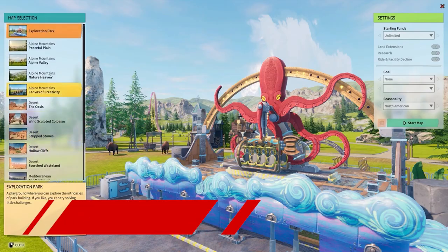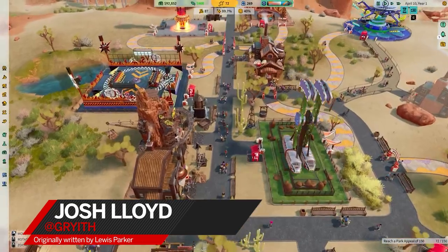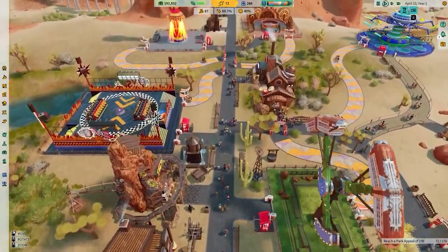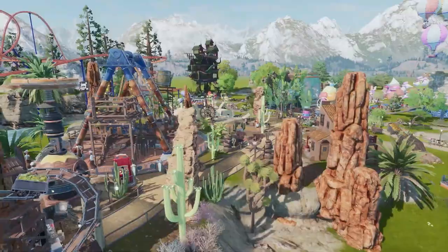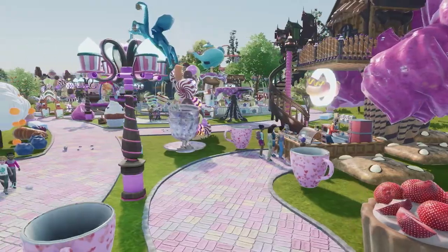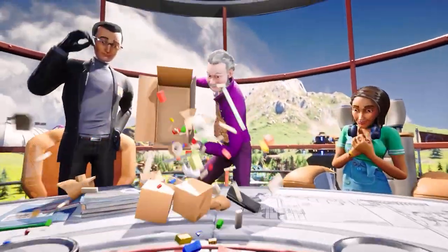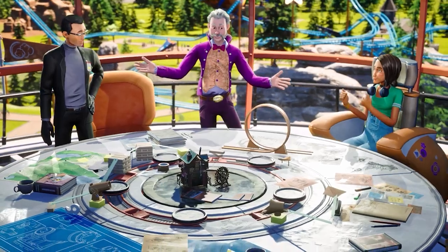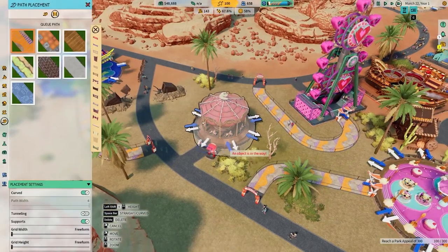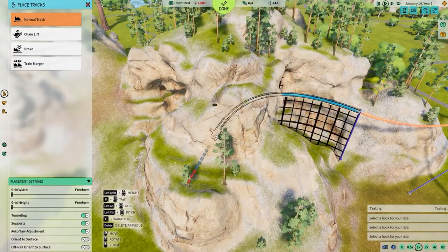Initially I did what I tend to do in sims like this one and skipped the campaign for Park Beyond, going straight into the sandbox. The game suggested I at least try the tutorial, and after relenting I found it was succinct and easy to digest. I would recommend just ignoring the campaign and saving yourself the trouble of having to spend any time with its waxwork-like characters, and going right into the meat of Park Beyond: building absurd roller coasters.